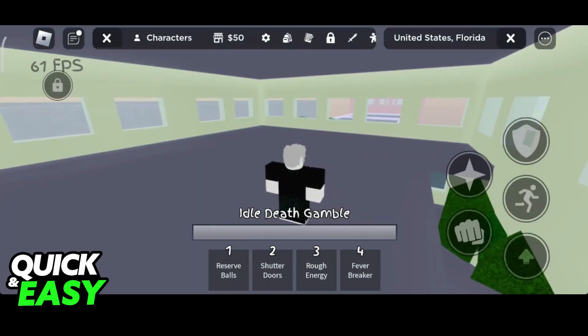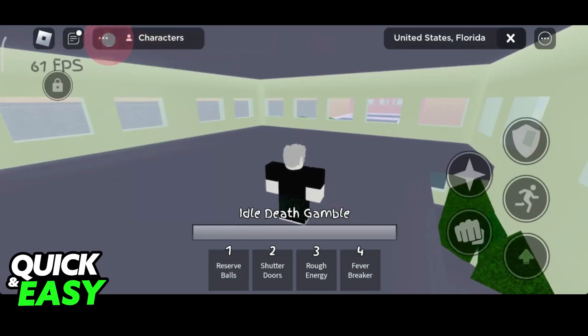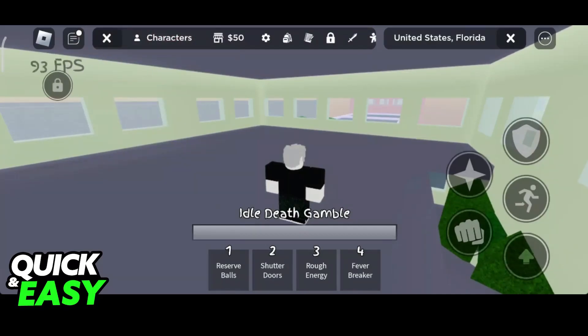It is one of the first characters to be added to Jujutsu Shenanigans, and all you have to do to select them is to open up this menu over here at the top, and then select Wrestler Gambler from the character's tab. They have a unique awakening, because instead of being the average transformation, it's going to be a domain. When you first select him, you will notice the four skills that he has access to: Reserve Balls, Shutter Doors, Rough Energy, and Fever Breaker.